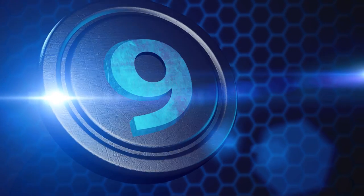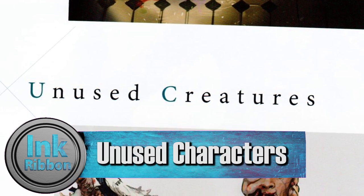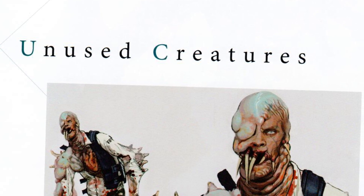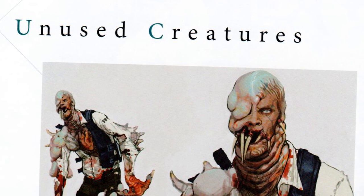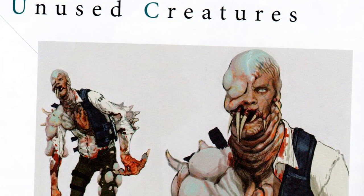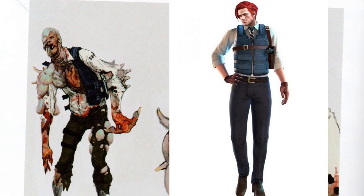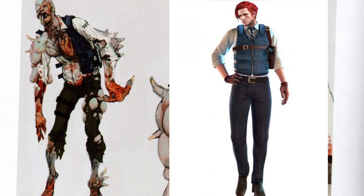Number 9: Unused Characters. There is an unused monster design that was removed and replaced with Rachel Ooze instead. What's interesting about this enemy design is the clothing is almost an exact match for Raymond, suggesting that he may have played a very different role in the game's story.